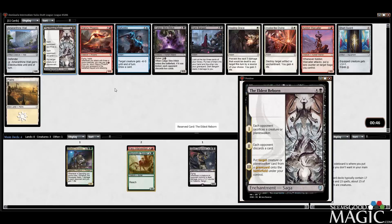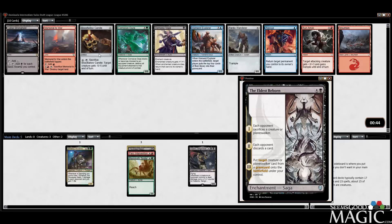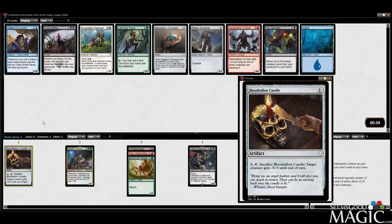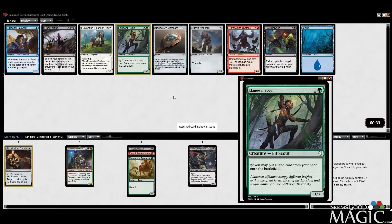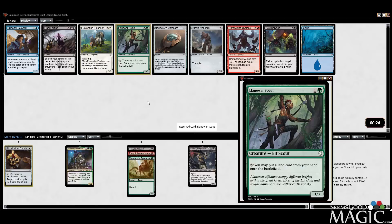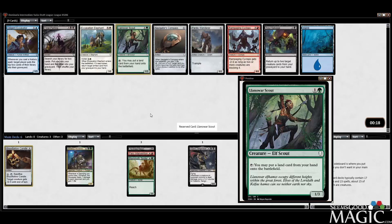Not too much else in here I care about either. Here's probably a pretty easy candle — removal. Llanowar Scout now. I guess we could take the Cyclops. There's a Soul Salvage; we have the Reborn though. I don't like the Scout, but we might need some 3-toughness down there. Can theoretically be good.